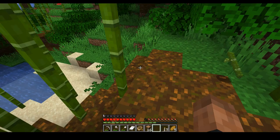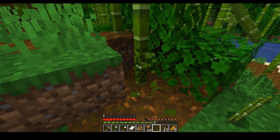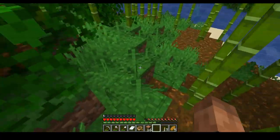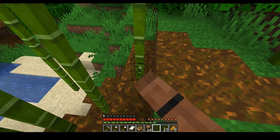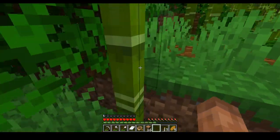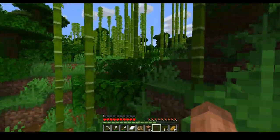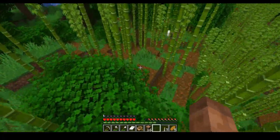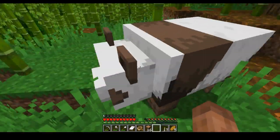Let's go until we get a stack. Almost there. We need to get a jungle sapling at least one. Oh, a panda — and it's the rare brown one I think. Is that the rare brown one? Looks like it. Well, we found a panda.